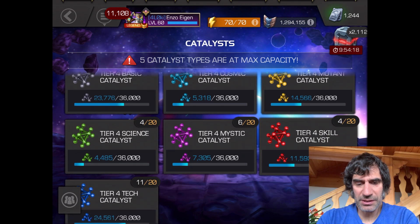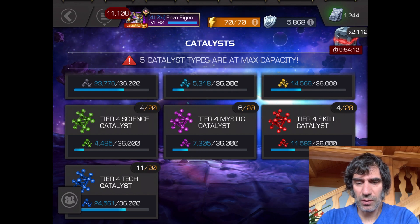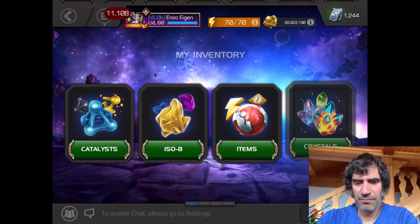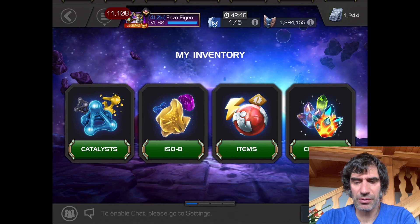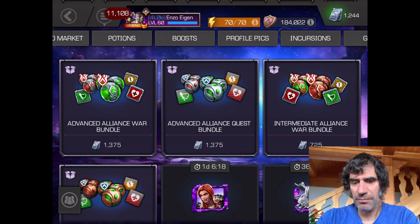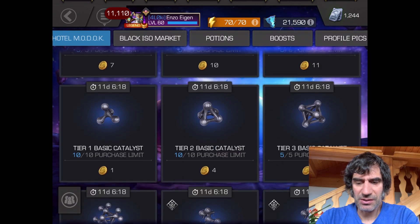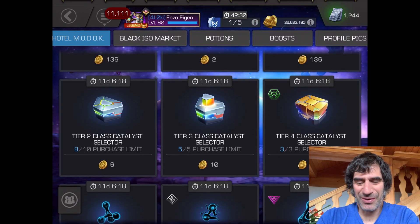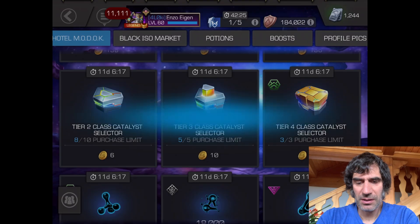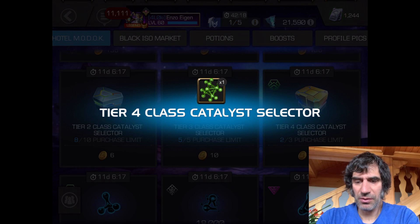I'm low on Skill, Mystic, and Science. Maybe I'll buy one Science and one Skill. I think I can buy three — maybe I'll buy two Science, since Science seems like it might be a little more usable right now. So back to the store: let's buy two Science and one Skill, just to keep it even as much as we can. One big rank-up can basically blow everything out, so it's always hard. That's the tier 4 — okay, I guess I should buy all three of them.